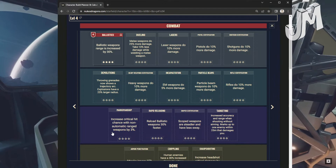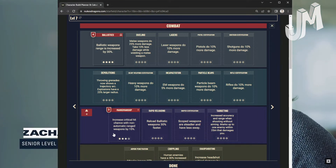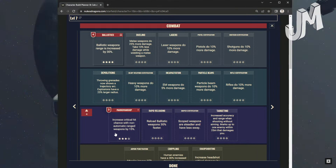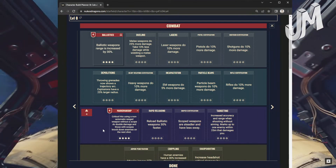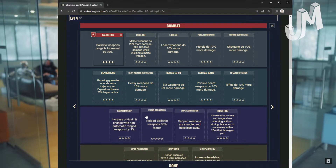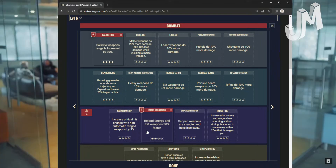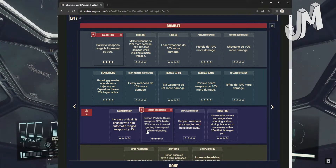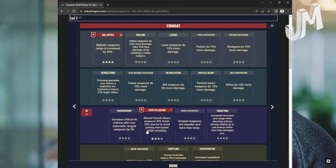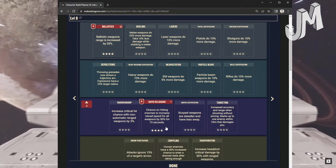Marksmanship: Increased critical hit chance with non-automatic ranged weapons. Level 2: Increased by 8%. Level 3: Increased by 15%. Level 4: Critical hits with non-automatic ranged weapons without a scope do double damage; those with scopes knock down enemies on the next shot. Rapid Reloading: Level 1 — reload ballistic weapons 30% faster. Level 2: Reload energy and EM weapons 30% faster. Level 3: Reload particle beam weapons 30% faster; 50% chance to avoid getting interrupted while reloading. Level 4: Chance on hitting enemies to increase reload speed for all weapons by 50% for 15 seconds.